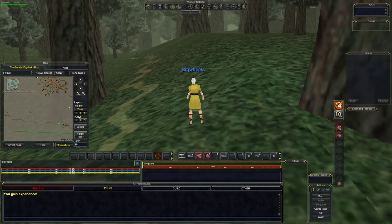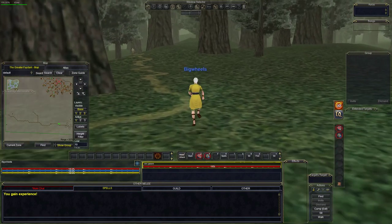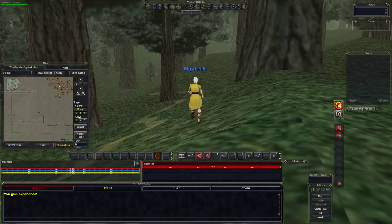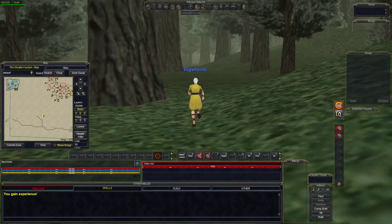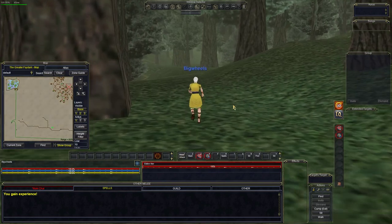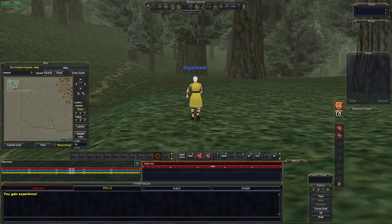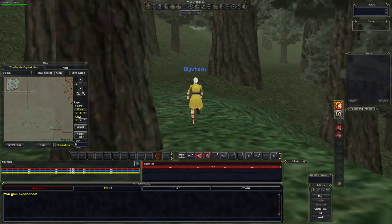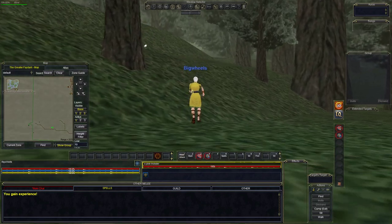Watch out - there's an orc pawn over there at a higher level. You can kill him easily but let's try to avoid him, stay far away like this, and go a little higher. That guy over there is a high elf so he won't kill us. As you get further out, this part of the zone is pretty safe. You can see where I'm going on the map - I've turned labels off because they cause lag. Butcher Block is our next destination; we're almost there.